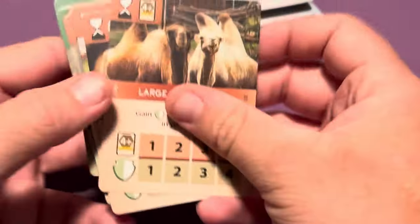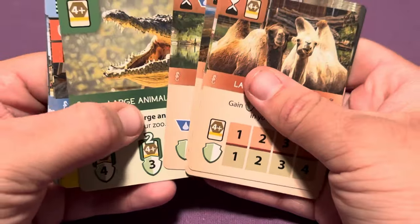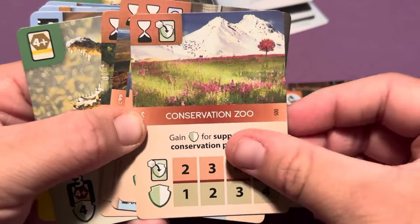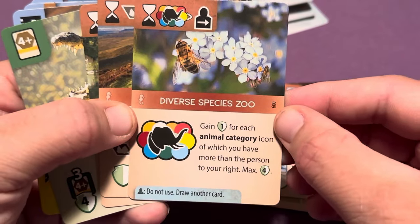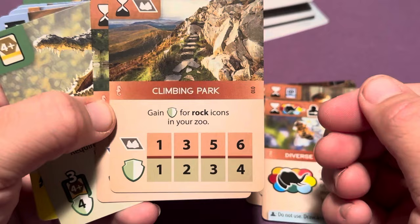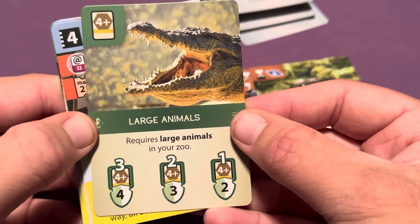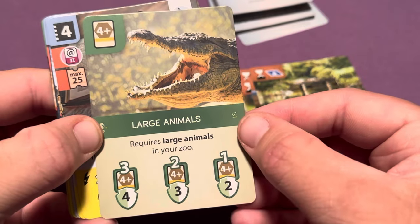We've got some new scoring cards you can try to go for. Some of these might be replacements where a few things changed. This one — 'Diverse Species Zoo' — is definitely new, definitely not in the original Arc Nova. That might have changed a few things on scoring, so some could just be replacements. There's also a 'Large Animals' card as a potential conservation card you could draw from the deck.